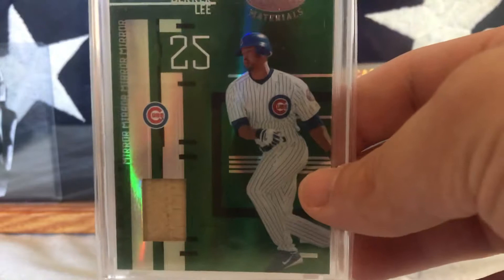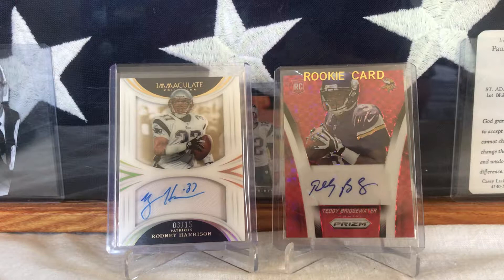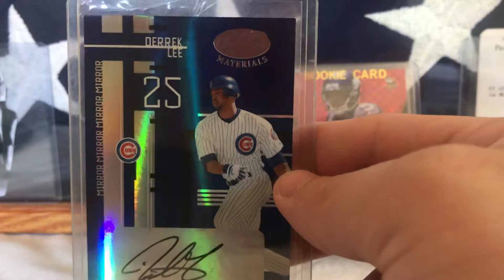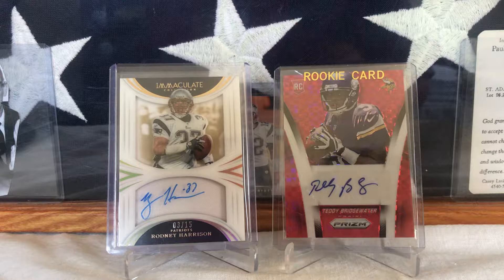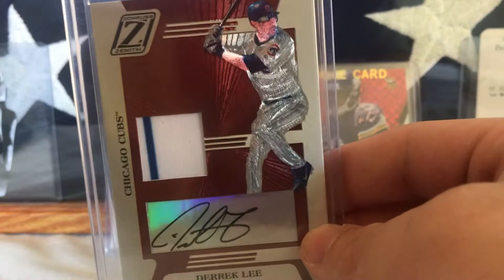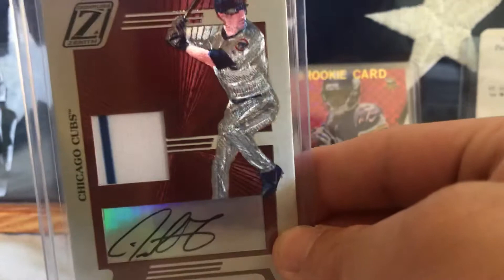Then the last one from Certified — the autograph version, the blue out of five. That's awesome. Then I picked up this out of 100 from 2005 Donruss Zenith — jersey autograph. Really cool card. I like what it does in the background, makes his uniform look kind of older with that shine on there. Really cool.